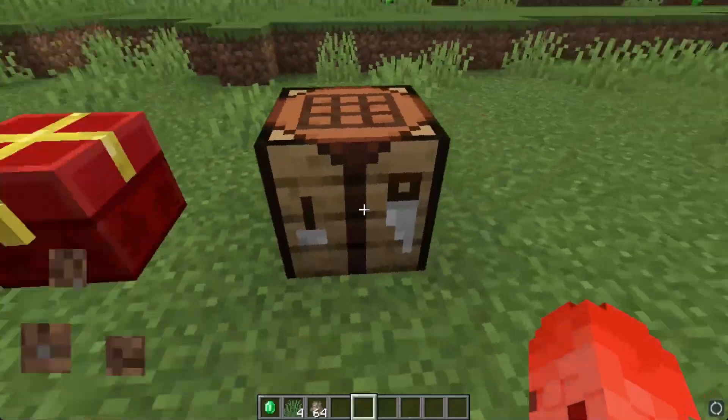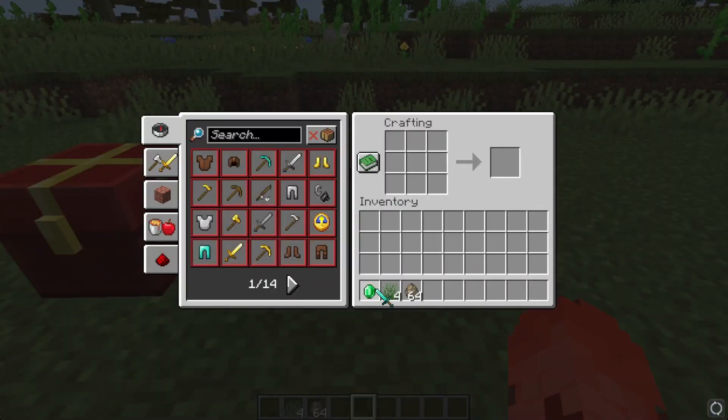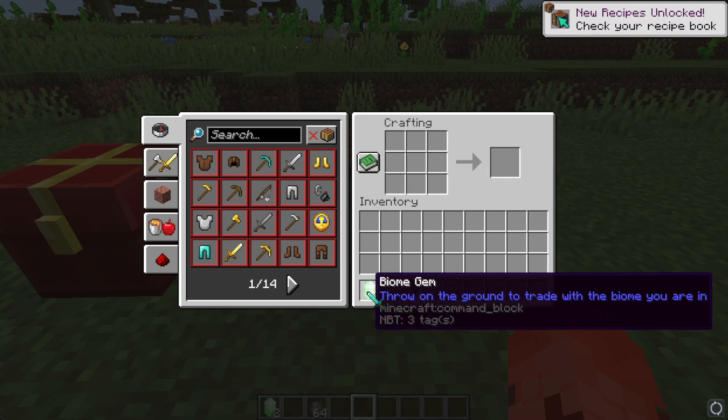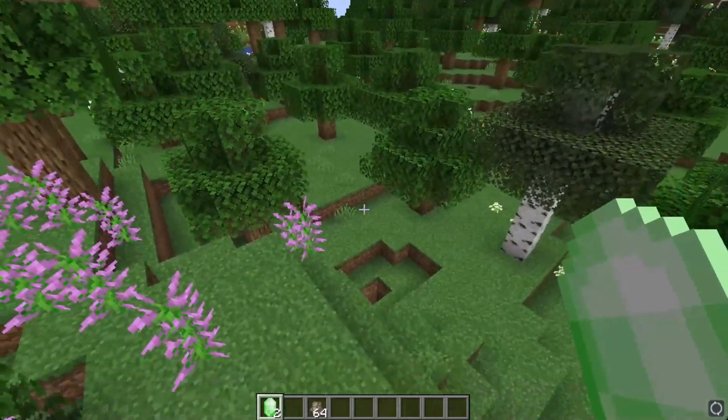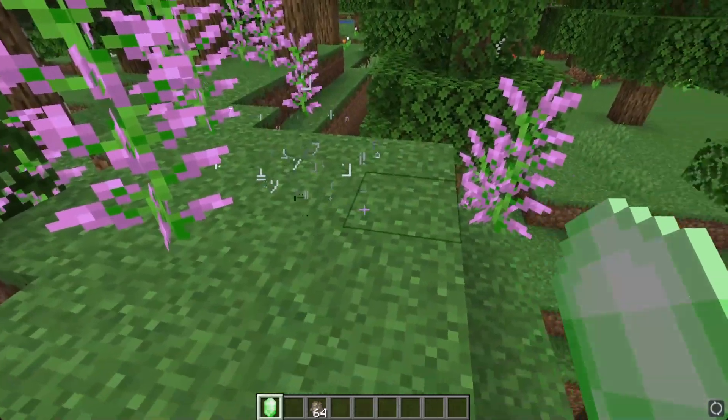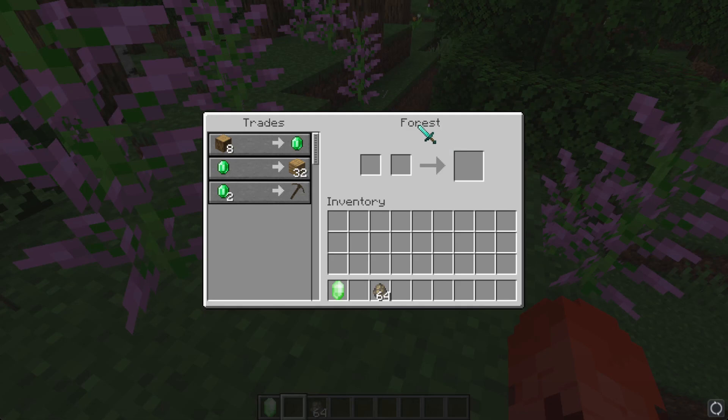Anyways, to trade with biomes, you want to grab one emerald and four short grass and put it in the crafting table like this, craft it, and you'll get two biome gems. So to trade with a biome, you basically want to enter a biome, throw the biome gem on the ground, and you'll be able to trade with it.